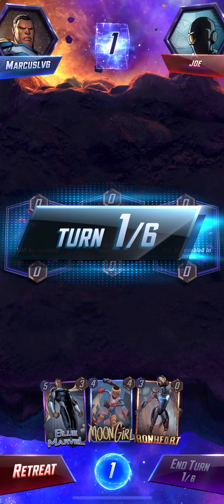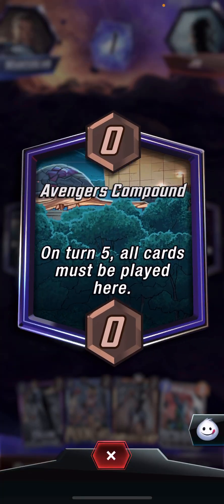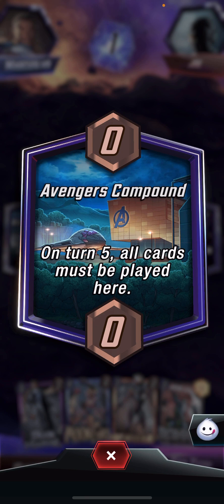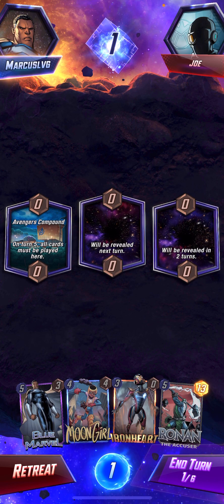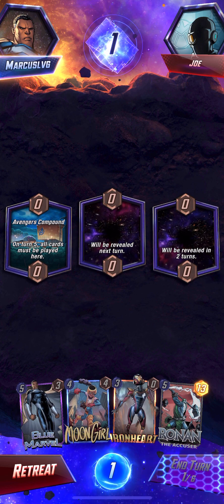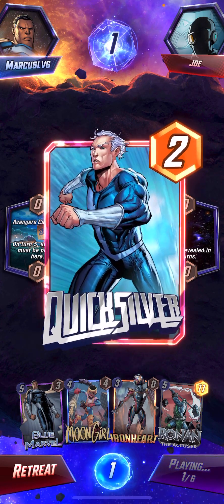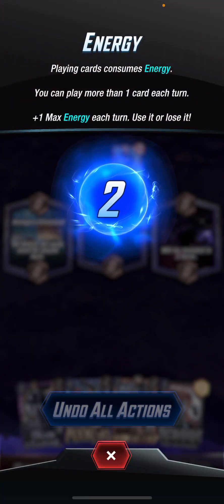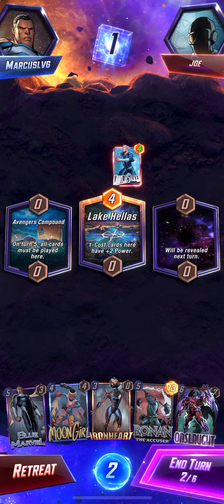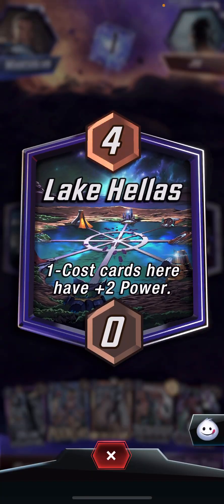Alright, let's see what they've got. The first location is Avengers Compound. I don't have anything to play right now. I guess that just shows the amount of power you have, and that's my energy. This is not looking so good, guys.